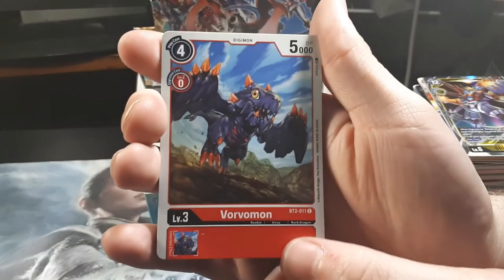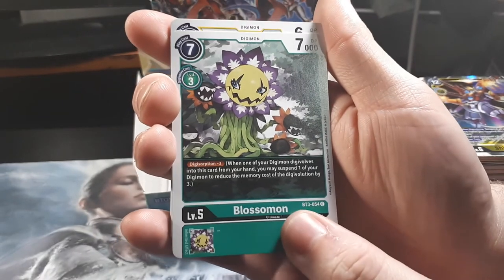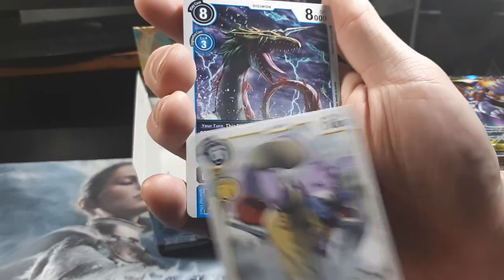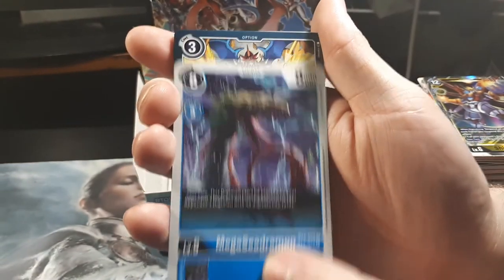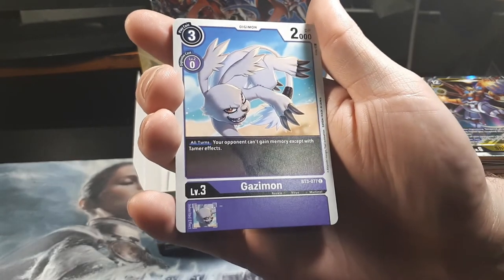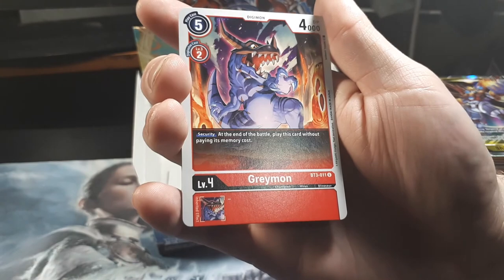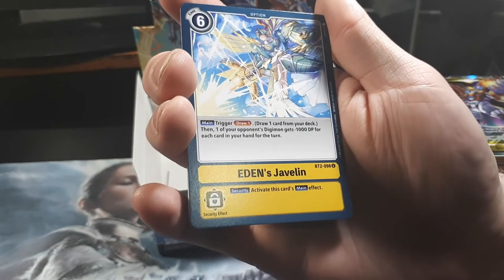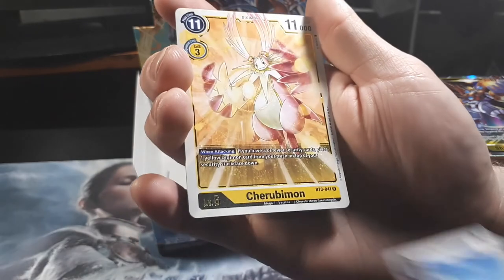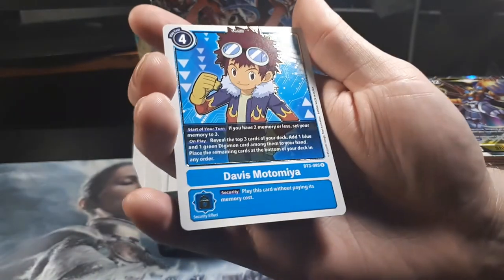Okay we got Vorvomon. Blossomon. A Turrimon. A Megasiedramon. Death Parade Blaster. A Gazimon. A Betamon. A Greymon. Eden's Javelin. Salamon. Turrimon — nice. And Davis.